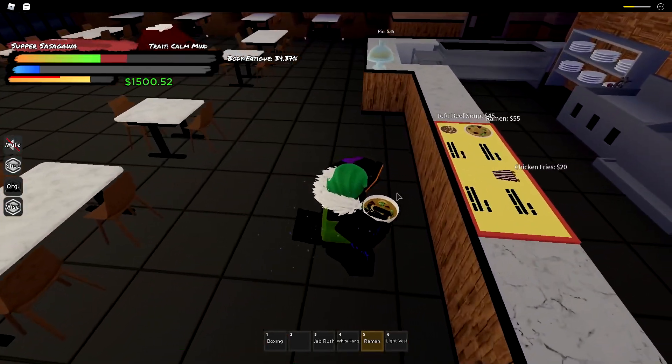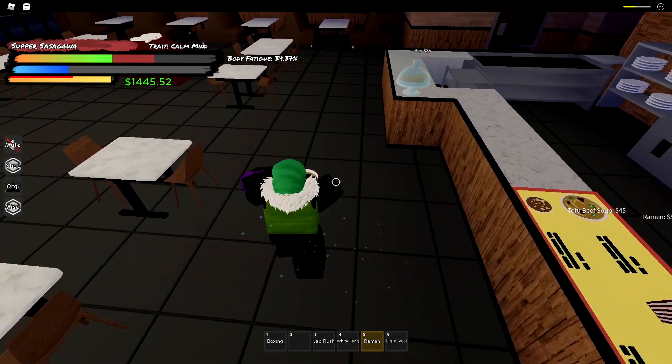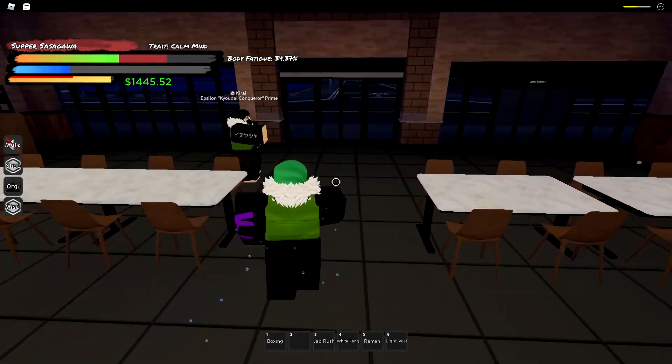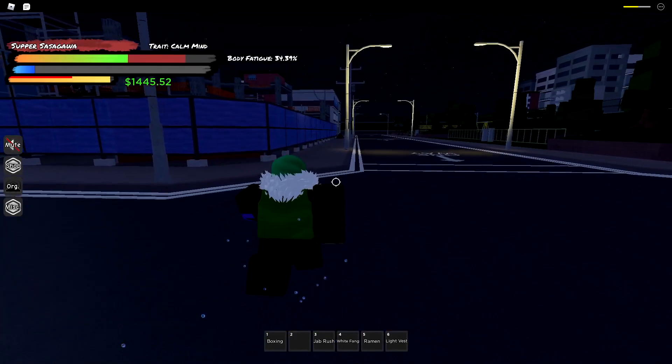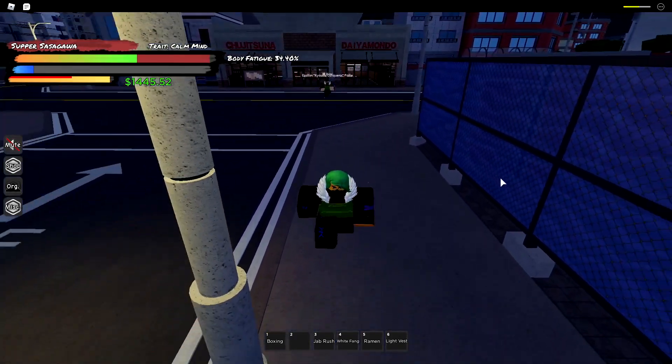After you grab everything I told you to grab, go to this ramen shop and follow where I'm going, because we're going to go to this one gym. I don't know what this gym is called, but we're going to go to it — make sure your friend follows along.